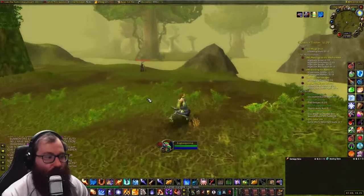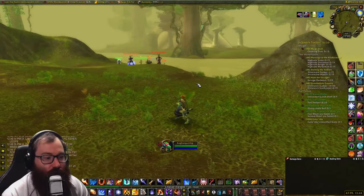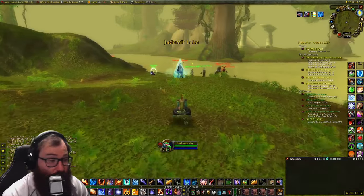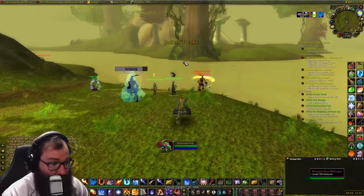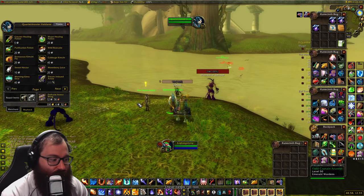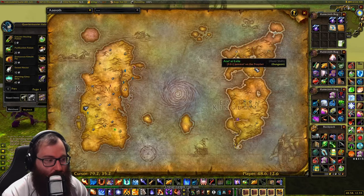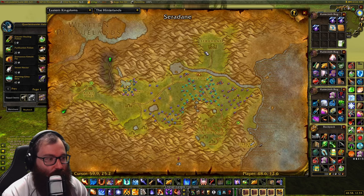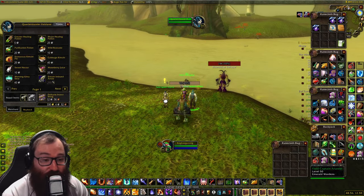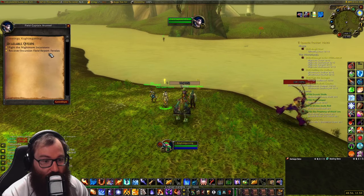In order to get your next rune, it requires you to have Friendly with the Emerald Wardens rep, which is done through the Incursions. I have a video that talks about Incursions more specifically. Essentially, you come to either Feralas here at the Emerald Portal or you go to the Hinterlands. There are also level 40 portals at Ashenvale and level 25 ones at Duskwood, depending on your level.